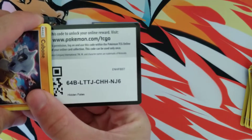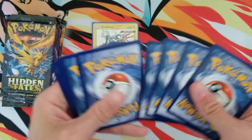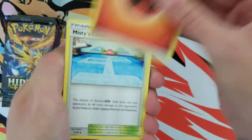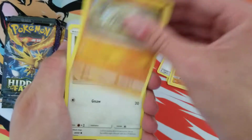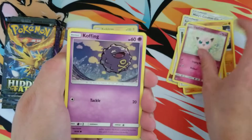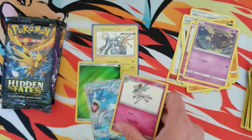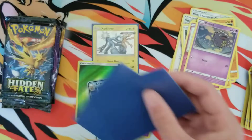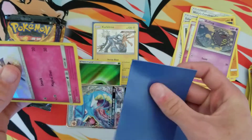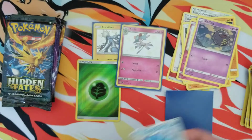Okay, here we go. Is that focus? Probably not — I hope it is. Fire energy — is there fire in this pack? Probably not. Geodude, Eevee, Jigglypuff, Koffing. Okay! Man, that's all you gotta do — you just gotta hate on the pack, talk some smack to the booster pack, and you will be rewarded with ultra rares.